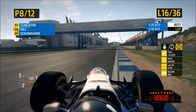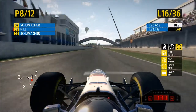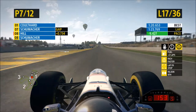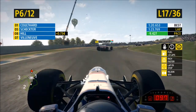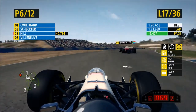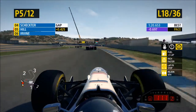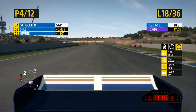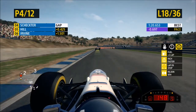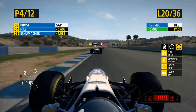As we come down the start-finish line, jumping our teammate just about. But somehow Schumacher has managed to jump me and my teammate, even though I jumped my teammate — somehow that happened. As we set a fastest sector on lap 18, we get a better line through the chicane there and managed to get Schumacher — he went off circuit.